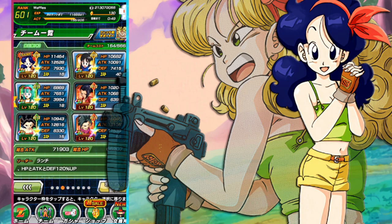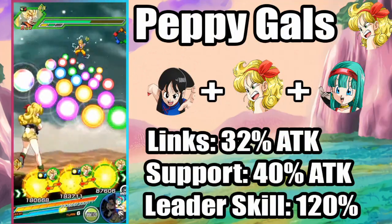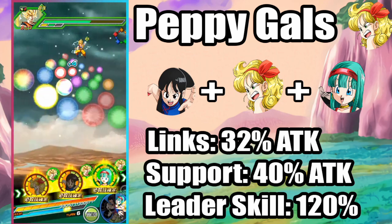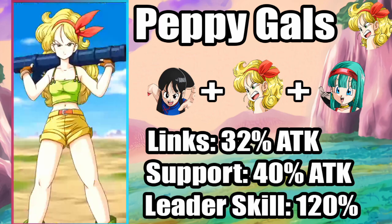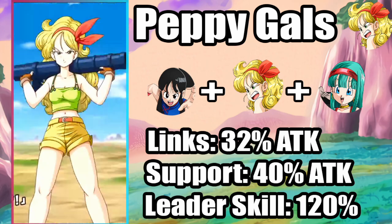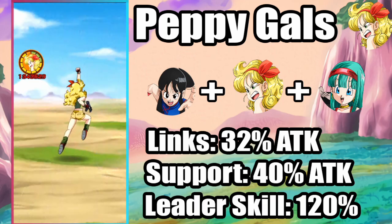Unfortunately for Pepegal's, I wasn't able to pull STR Videl. So we're going to go with a Physical Launch lead to save some space since both her and Int Ribrian are 120% leaders, and we'll also be grabbing a Friend lead Videl. With Pepegal's, we've got kind of the ideal situation - she's linked with Chi-Chi, so she gets all the DB Saga and Battlefield Diva stuff, up to 32% attack from links, and then she also gets 40% support from Bula. Because we are running it under the Launch leader skill, it is going to be a little bit lower - if we were running it on Videl, you'd see something closer to the 1.5 million from DB Saga, but here it's going to be about 1.3 million.